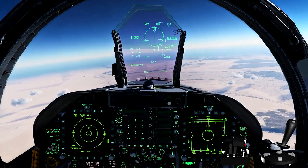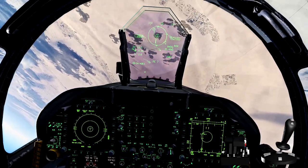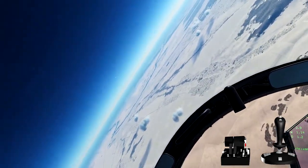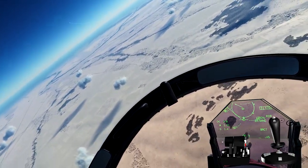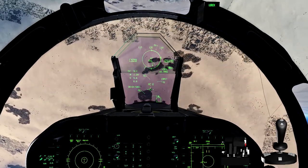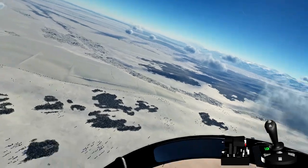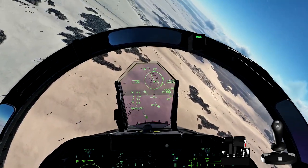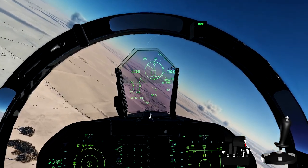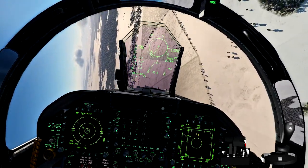Once I fire the missile I'm going to dive to thicker air, because in thinner air I am an easy target. I need to exchange that altitude for kinetic energy. Tack has fired here at 27 nautical miles and you can see him cranking off to my right. I have Fox 3 away. I need to get out of here — I'm nose down, still keeping him locked up within the gimbal limits but diving very quickly.